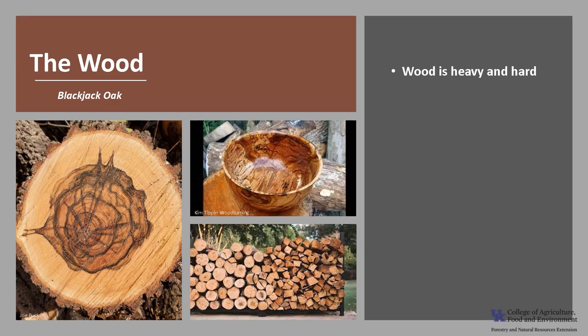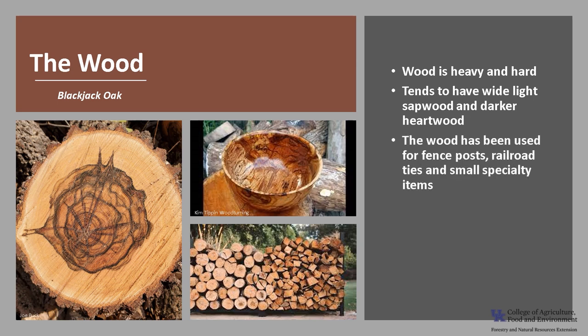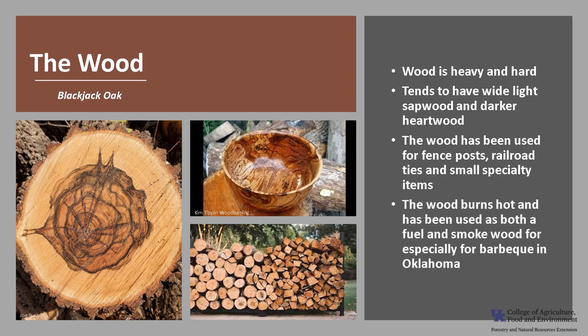The wood is heavy and hard, and it tends to have a wide, light sapwood and a much darker heartwood. It is not a preferred timber species, but the wood has been used for fence posts and railroad ties, as well as small specialty items. The wood burns hot and has been used both as a fuel and smoke wood, especially in Oklahoma for barbecue.